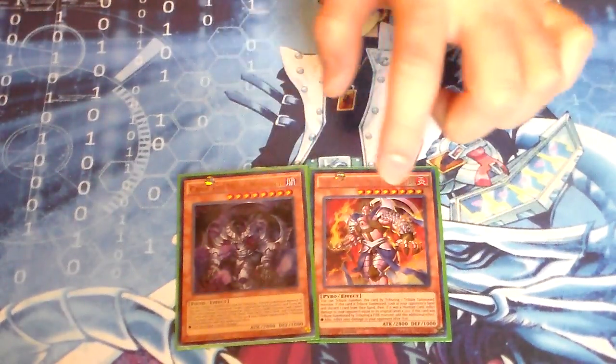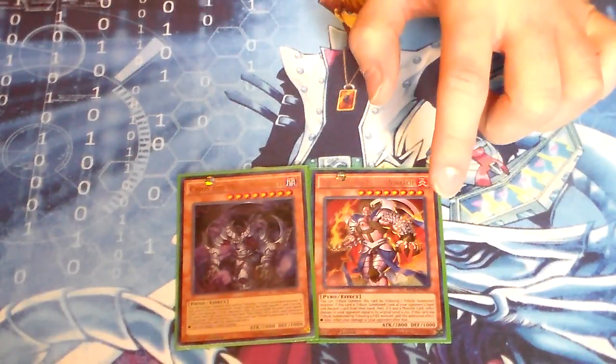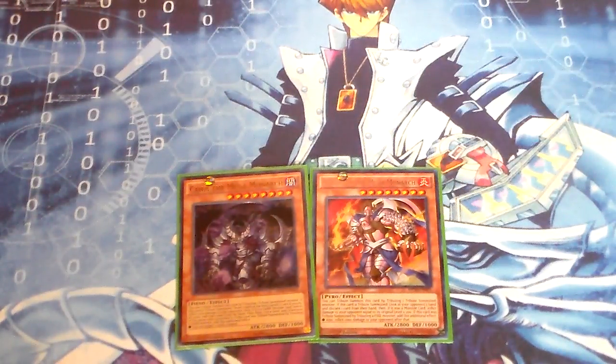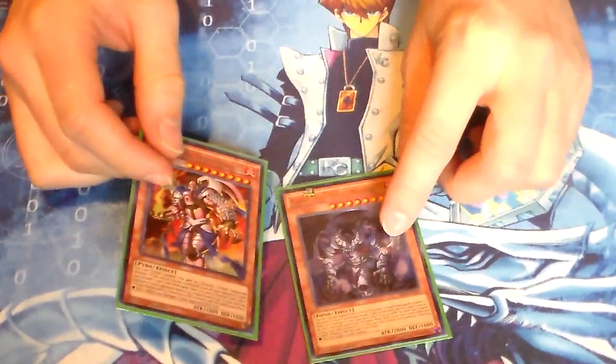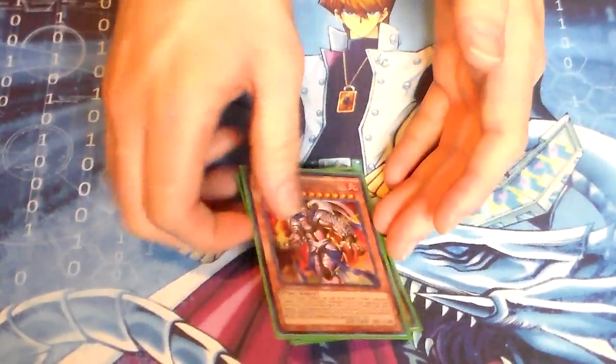Thessalos is definitely a staple in the deck. Caius I'm playtesting out still, but I do like it as a one-off. It's good early in the duel and still good late in the duel, because it can rip things out of your opponent's hand. I've even had it go for games sometimes — my opponent may have low life points, I tribute this, don't have an attack, and I just rip a card from their hand and win the duel. Definitely I like those two, Thessalos and Caius, for the Mega Monarchs I run.